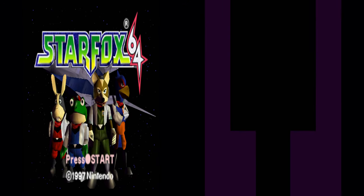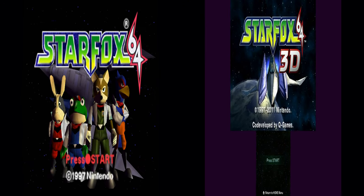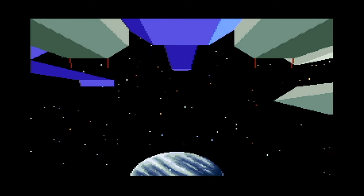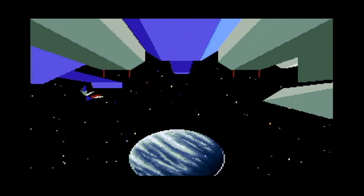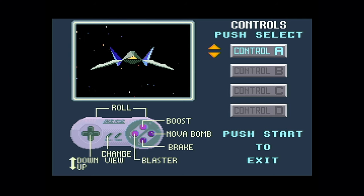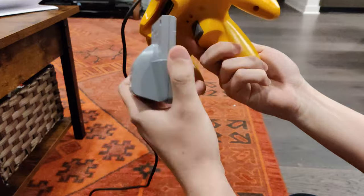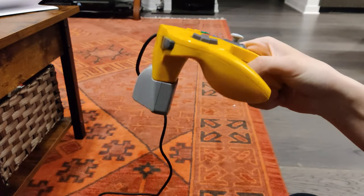To summarize: I would recommend Star Fox 64 3D and Star Fox 64. I would only recommend OG Star Fox if you want to check out the roots of the franchise, and I wouldn't recommend Star Fox Zero unless you already have the game and have a friend to play it with. I also noticed that the SNES version has more control types than the N64 version. After playing SNES with controls where up is up and down is down, it was hard to play the N64 version since the controls are inverted. The Switch Online N64 controller is supposed to have built-in rumble, and I wonder how that'll feel compared to having the rumble pack plugged into the controller.